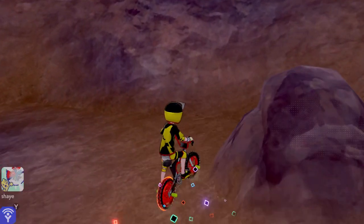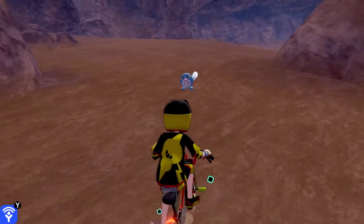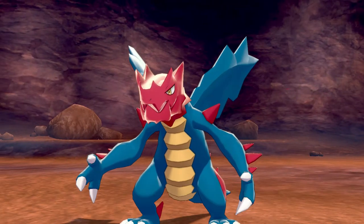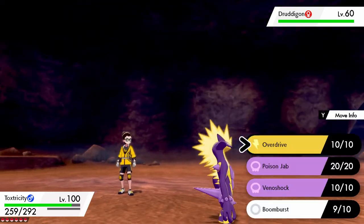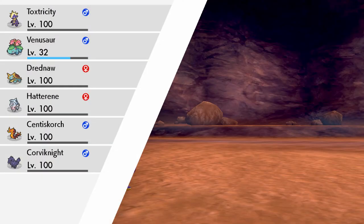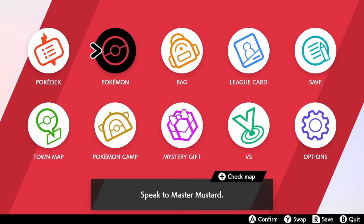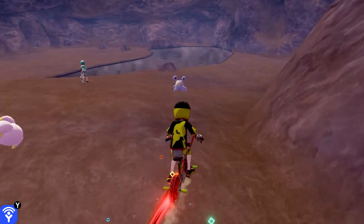I'm a completionist so I feel like it's a personal challenge to find all the Digletts. There's a Gigalith - that's cool. Found a star piece and other items. Dust stone, dawn stone, rare bone. I see a Duraludon - wait, what are you? Oh, Dredigan, that's your name! Who's Duraludon? I think it's funny how I have a wealth of Pokemon knowledge until the point that I actually need it doing these videos.